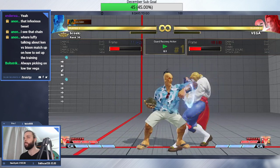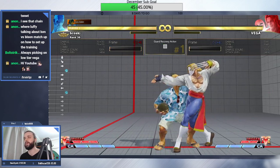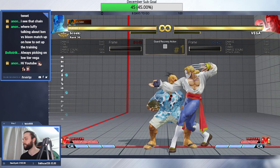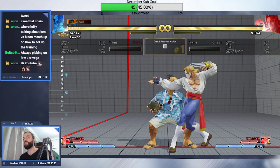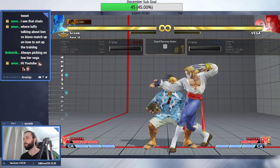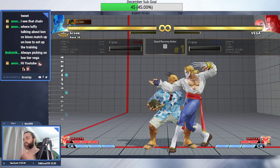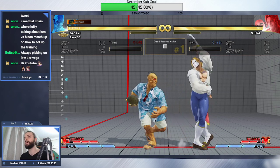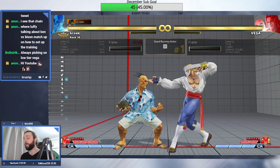In this example, when Vega blocks something, he'll wake up with a Stand Light Kick. Occasionally you want to test certain moves that are not just the normal, but you might want to test two moves — like, what happens if Vega wakes up with Stand Light Kick cancelled into roll or something? Street Fighter V's training mode doesn't have a good way to do that.